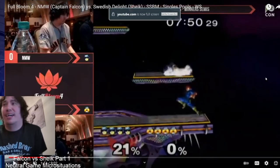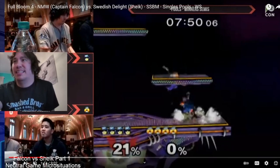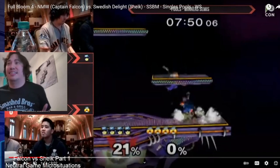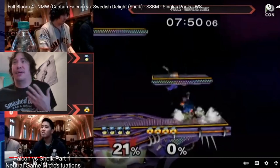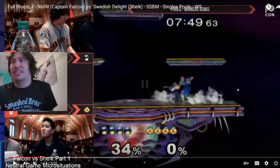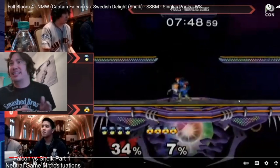Conversely, you might end up in situations where you did something off the ledge — like a nair or up air — and you end up below the Sheik on the platform. Sheiks are likely to just want to swat you off right away, thinking about their follow-ups and a whiff punish. But if you're quick, you can get a crouch cancel out before she gets her move out. Because she's mostly thinking about hitting you and trying to whiff punish you, she's likely not in the mindset of getting a perfect spacing or a super late aerial as she descends from the platform. You can set up for a crouch cancel, and even if it's not 100% guaranteed, if they're not ready for it, it's extremely likely. You can potentially get an opening just by baiting her to swing at a slightly unsafe timing.